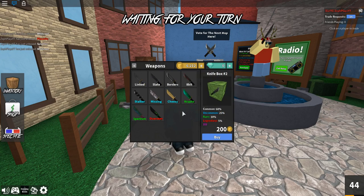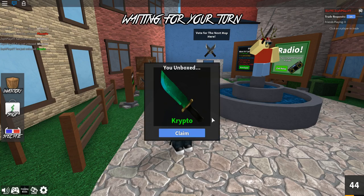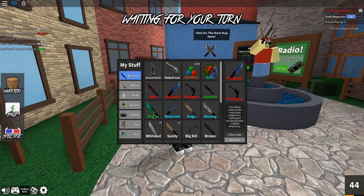Let's go to knife box two. Overseer and spectrum — I don't know if I like the knives in here, but I do like the stalker, and borders and slate look kind of cool too. We'll maybe do one or two here. Oh crypto — we got a rare one! That's actually one of the ones I did like. Not bad at all.